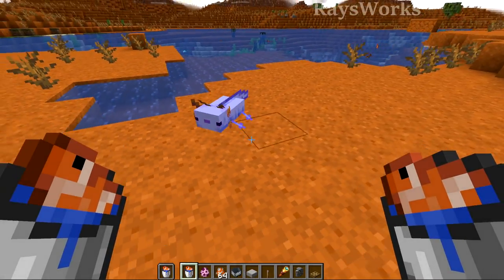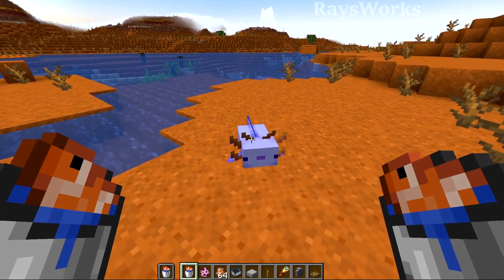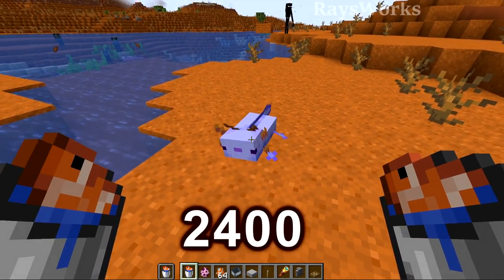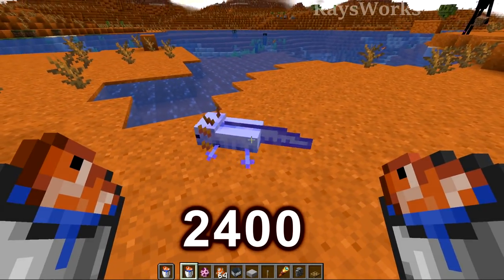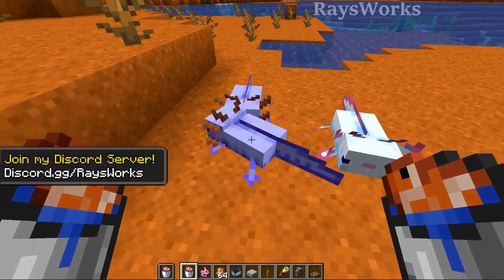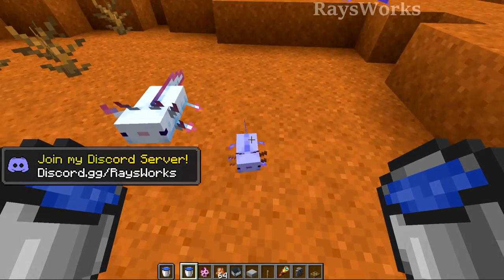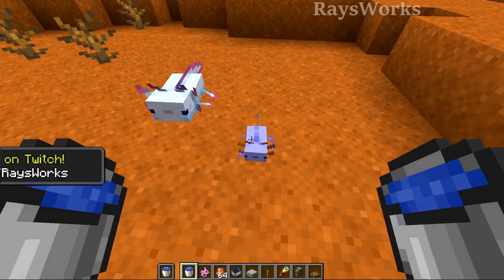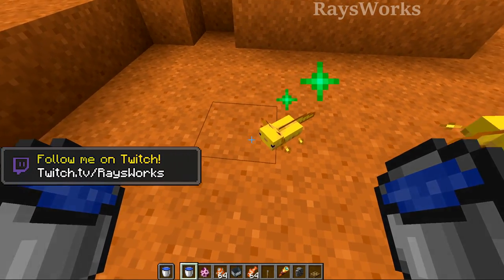Because you cannot find the super rare blue axolotl naturally in the world — you have to breed two together — you will need around 2,400 buckets of tropical fish to get one, which makes this farm a must-have. Once you do get a blue one and breed it with any other type, there's a much higher chance to get more blue ones. You can also use tropical fish to grow up baby axolotls, though it's very expensive.